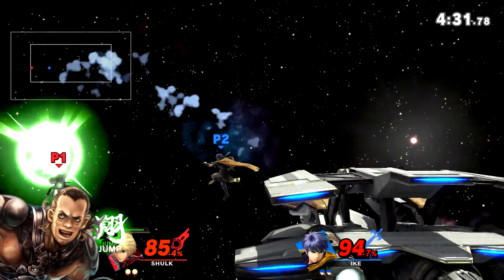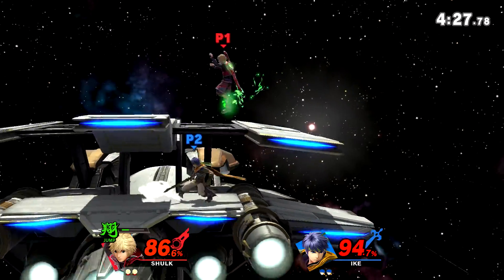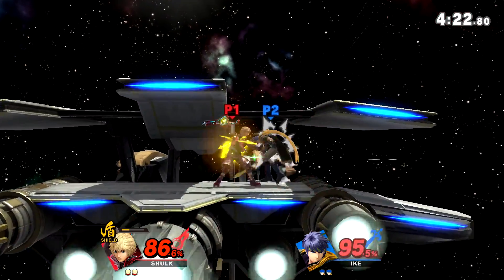Depending on how far you got launched, you might even be able to completely avoid any edgeguarding attempts at all by simply going to the other ledge by traveling underneath the stage — which in the Smash community is called Scrooging. This is especially good on smaller stages like Smashville and Town and City. When switching into Monado Jump for recovery, there are a few quirks you need to be aware of.